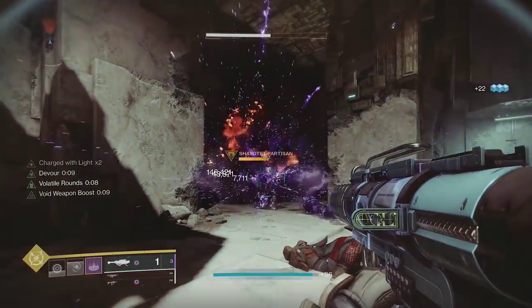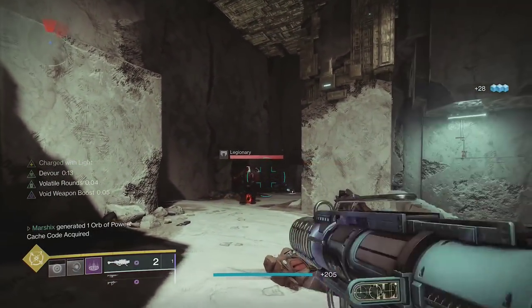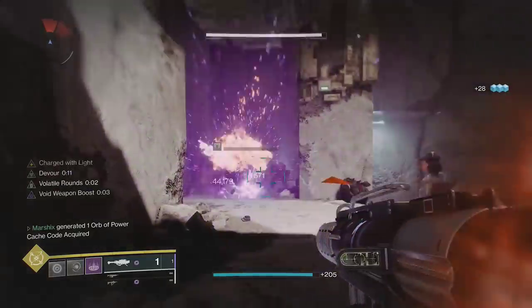Then grab the elemental well to get Font, Argent, and Volatile Rounds. Then shoot a rocket for over double damage. Or if you have Ambitious Assassin, two rockets.